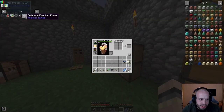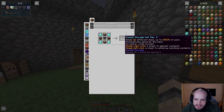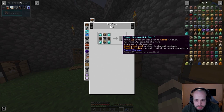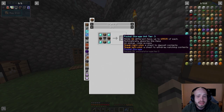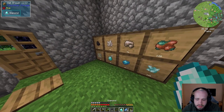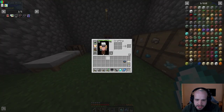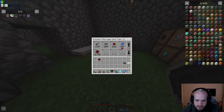I was going to do an energy salve but I'm going to skip that for a minute and upgrade to the next tier of pocket storage, because that gives me another 16 item slots and most importantly up to 65 and a half thousand items of each type. That's insane and I've got the diamonds for it now. For that I need two pistons, which means I'm going to need four diamonds and two iron.